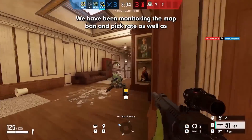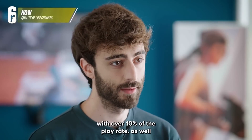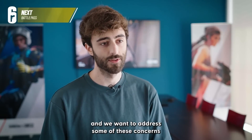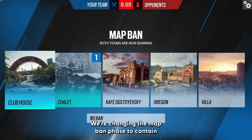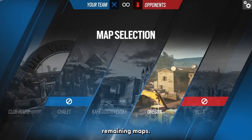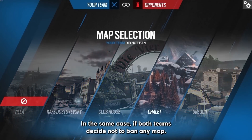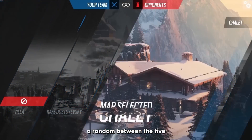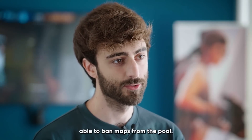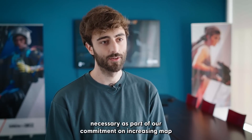We have been monitoring map ban and play rates as well as community sentiment. Currently, three to four maps have over 10% play rate while some are below 4%. We're changing the map ban phase to contain 5 maps instead of 3. If both teams ban one map each, the final decision is random among the 3 remaining. If both teams ban the same map, it's random among 4 remaining. If neither team bans, it's random among all 5. This aims to increase map diversity while maintaining player agency. We will continue monitoring and making adjustments as part of our commitment to map diversity.